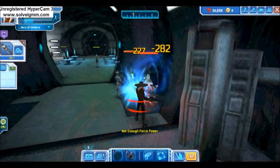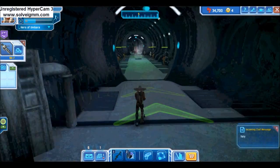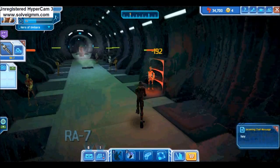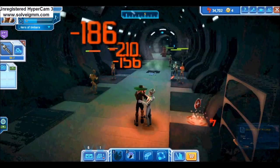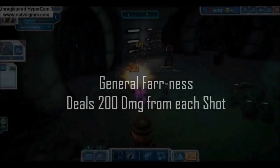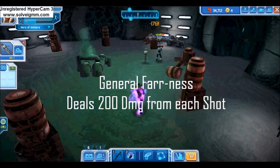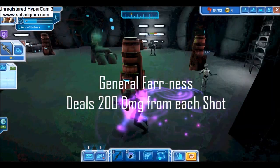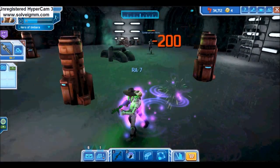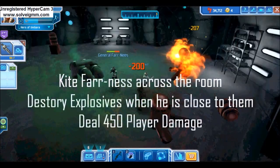Battle of Umbara is filled with boss fights within missions, the open world environment, and we've organized this part of the guide to give you the best strategy for each boss. Starting with General Farnas, found in Bunker Usk — Farnas deals 200 damage every hit. In the Farnas boss battle, you'll find yourself in a room of explosive containers. If you kite Farnas from across the room, he will follow.